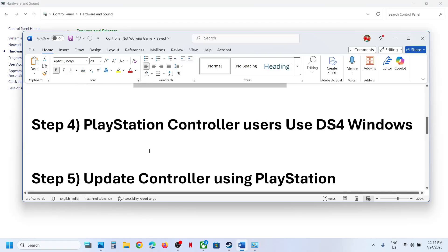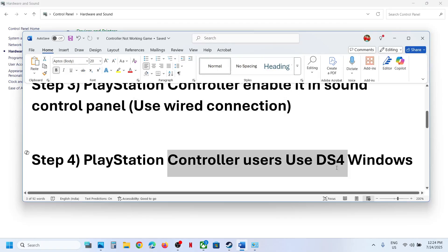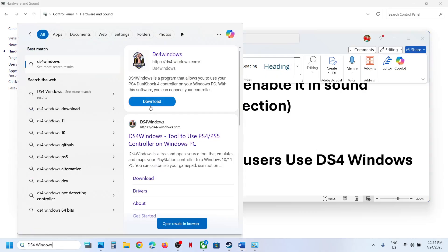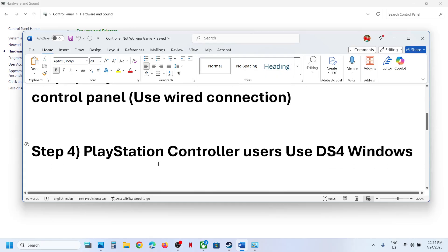If still not working, the next step for PlayStation controller users is to use DS4Windows. If you have it installed, launch it; if not, install it. Then launch it, configure your controller, and check.